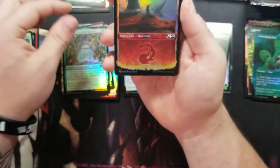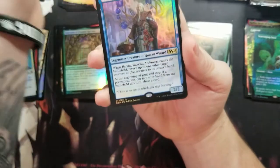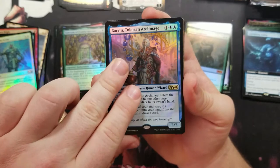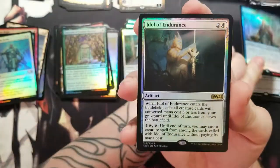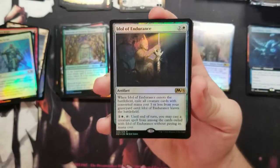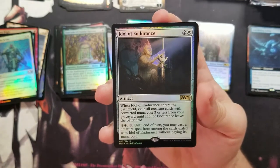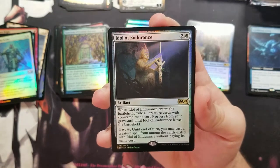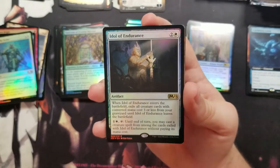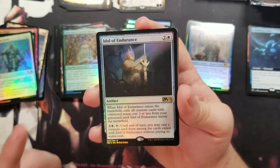Got a shrine Mountain, got a full art Stormwing Entity. Got a Baron token. Got an Idol of Endurance — I actually haven't seen this card yet. Reading it: when Idol of Endurance enters the battlefield, exile all creature cards from your graveyard until it leaves. Until end of turn you may cast creature spells that way — that's kind of cool.